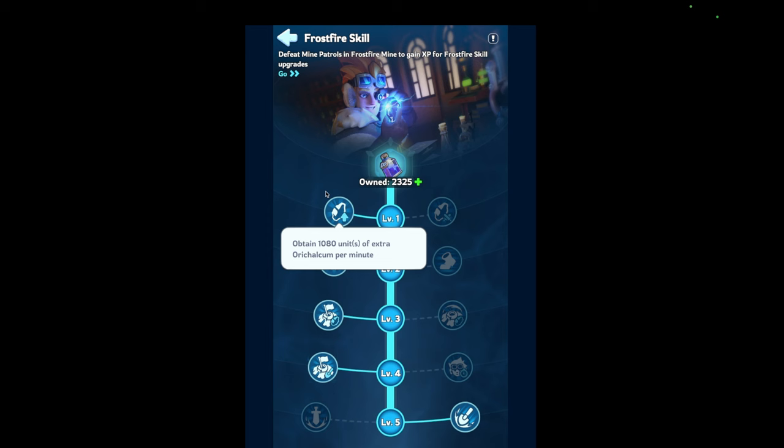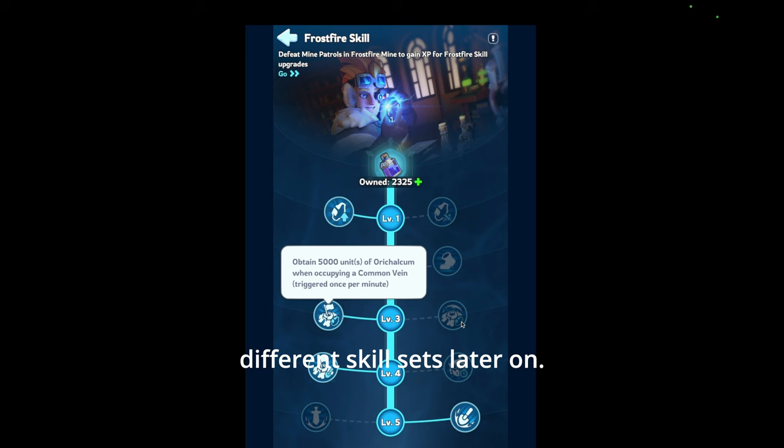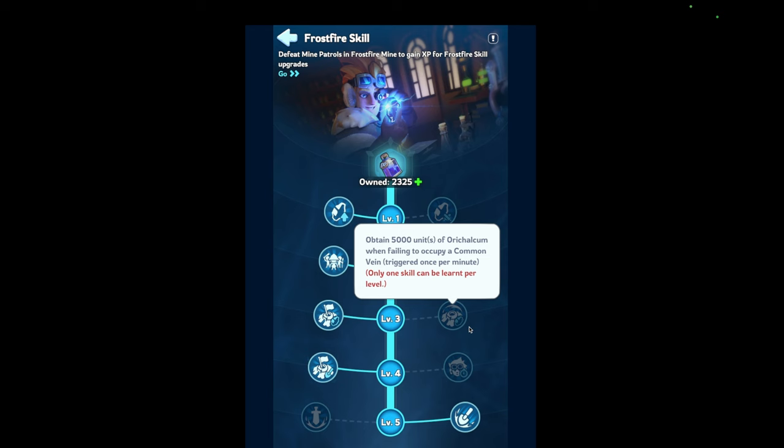For me, I usually go left, but I could try different skill sets later on. This could be interesting — if you're weaker and you fail to occupy the center, you still get 5,000 points. So everyone's kind of just in their zone now, farming.